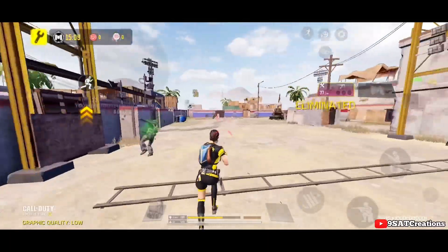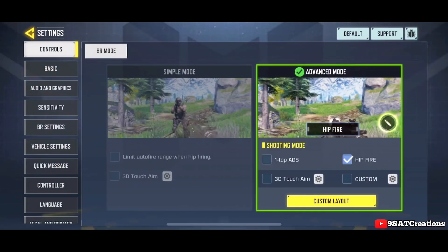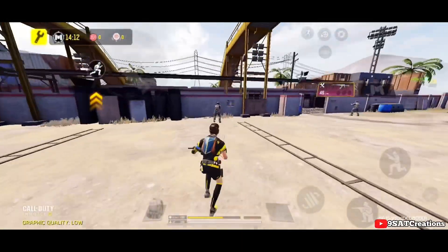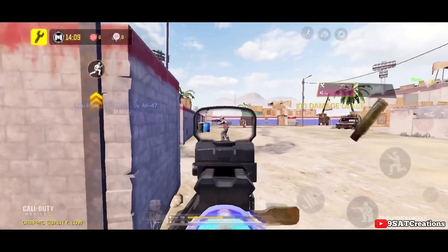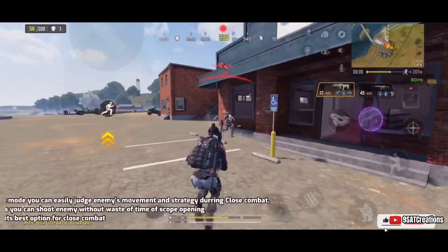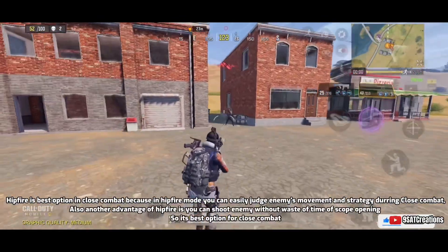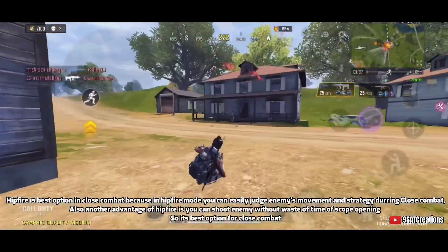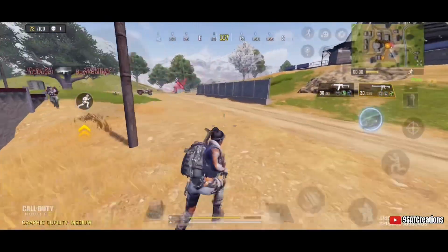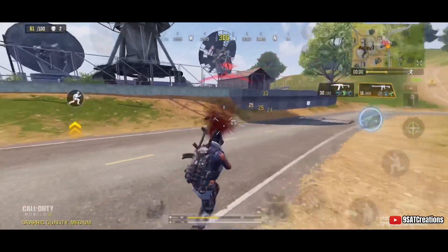Number three: use hip fire mode. Hip fire is the best option in close combat because in hip fire mode you can easily judge enemy movement and strategy. Another advantage of hip fire is you can shoot the enemy without wasting time opening the scope. I recommend you master your hip fire for winning every battle royale — check the link in the description for best hip fire accuracy tips.